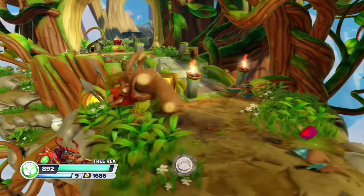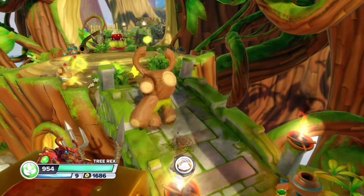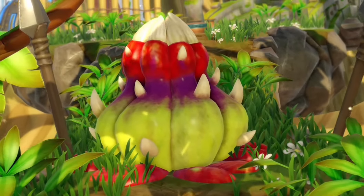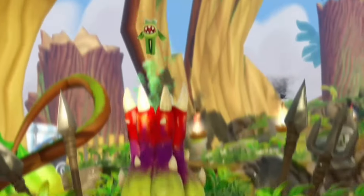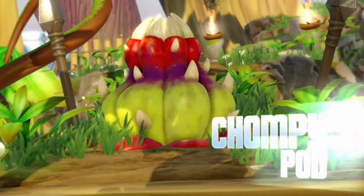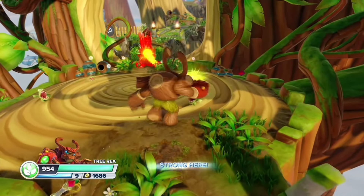Usually with a project like this, a person would write a story and not really go too deep into gameplay or explain story decisions, but I want to do the opposite of that. And I realized I would have to explain the entirety of the gameplay changes, the feasibility, the enemies, the new Skylanders, the timeline, and a bunch of other things for all of this to work. So this is going to be the video explaining some of the changes along with the prologue chapter.